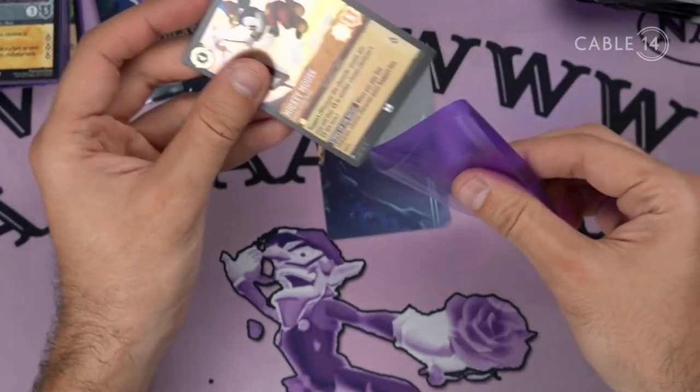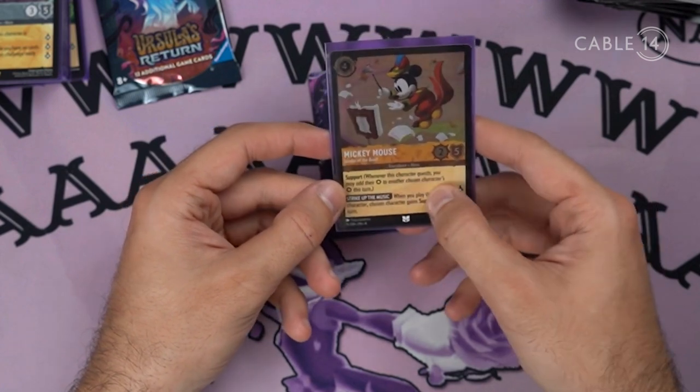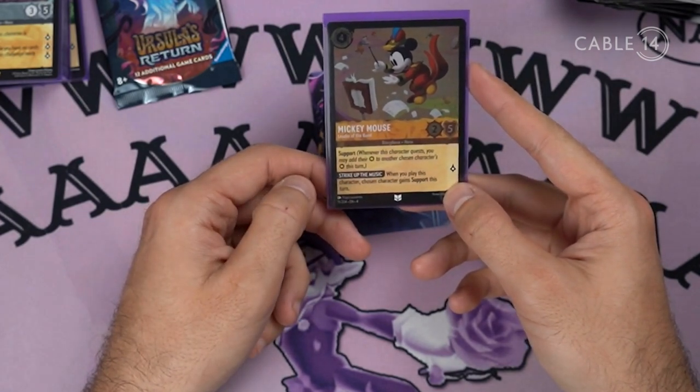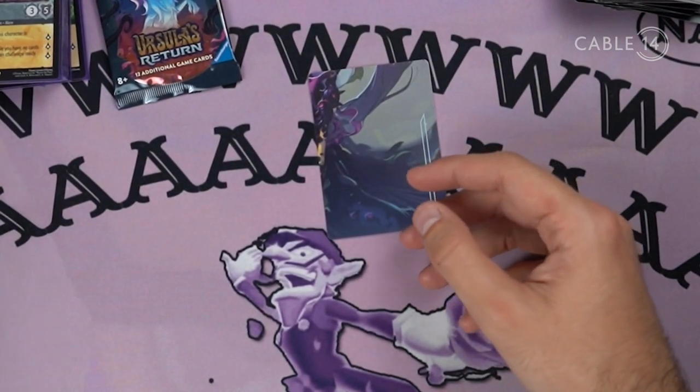It's another Minky — he's foil but uncommon this time. Support: you may add strength to another character's strength this turn. When you play this character, each character gains Support this turn. I bet that means a lot.